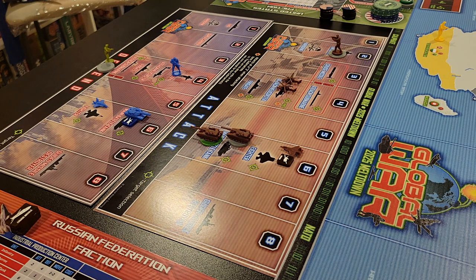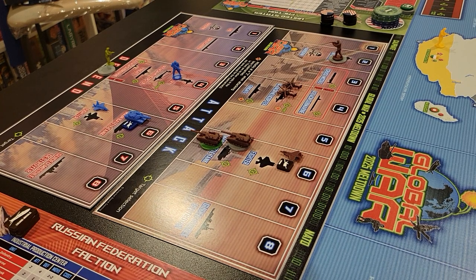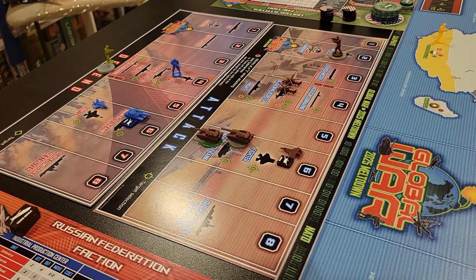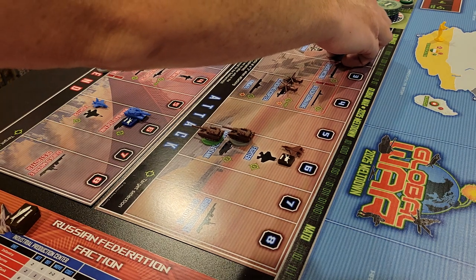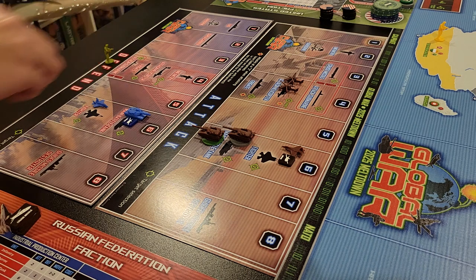The fighter rolls two dice because he has the drone. I rolled a ten and a five, so I take the five — that's a hit. Four infantry defending for the Western Allies, and there are two hits, so these two guys will be gone.